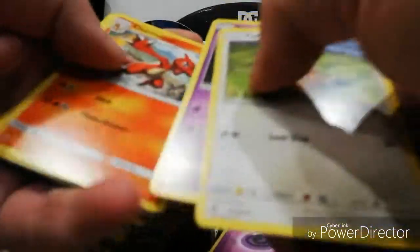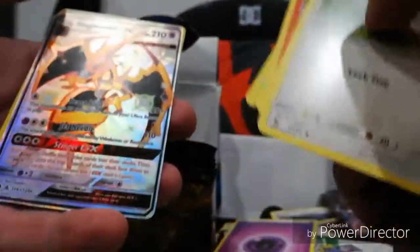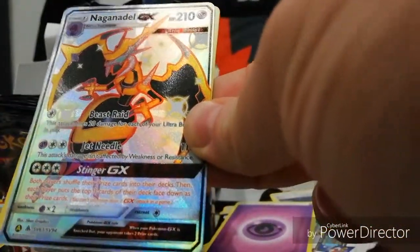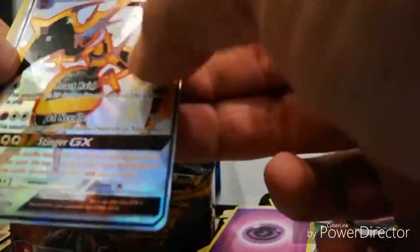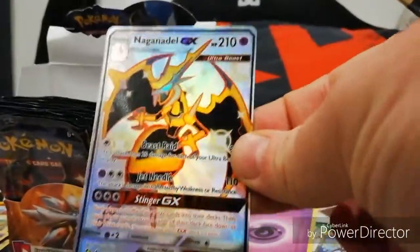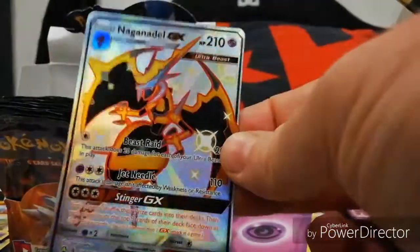Energy, Farfetch'd, Jinx, Charmeleon, the fairy, Magikarp, Ekans, Voltorb, Jigglypuff. Oh! Look at that beauty there - Naganadel! And we have a Misty's Water Command. That's nice but this is the winner. That's very nice, very very very nice indeed. There are some lovely cards here for me, there's no doubt about it.